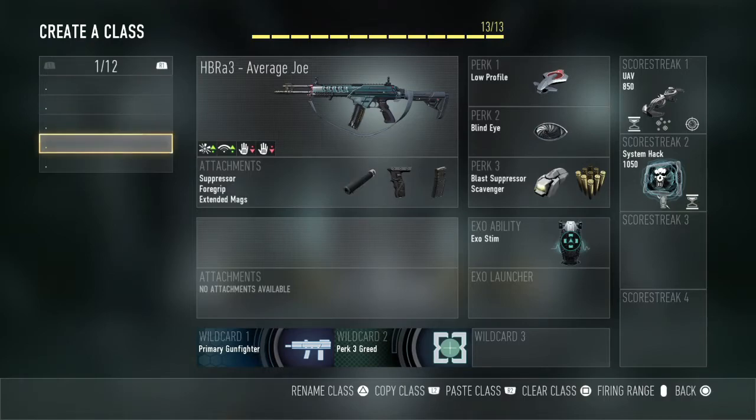Next we've got kind of a weird class — I don't use this very often, but it's a stealth class for the HBR. We take out toughness for blast suppressor, which is really weird for me. I throw a suppressor on instead of a speed perk. Basically the whole idea of the class is that you don't want to be caught with your pants down ever — you want to be the one catching everybody else with their pants down.